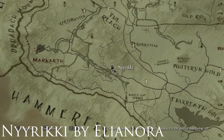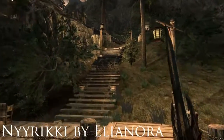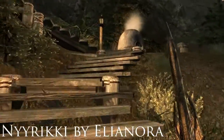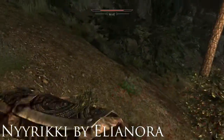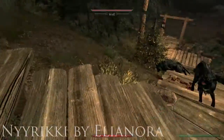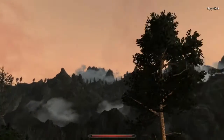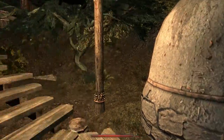This is Nyriki — the player home geared towards Rangers and Hunters. I've heard a couple of wolves so I've got my sword out. On the outside there's a smelter. There's the wolf — Jesus Christ! There's a smelter outside and some wooden stairs leading up to a nice little platform on the way in.